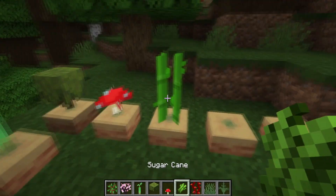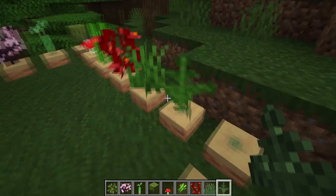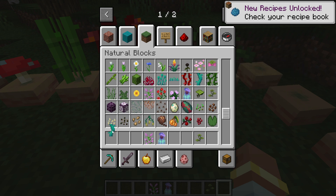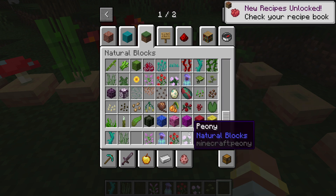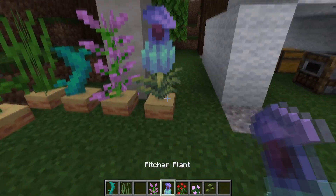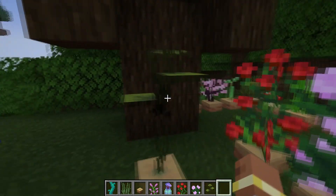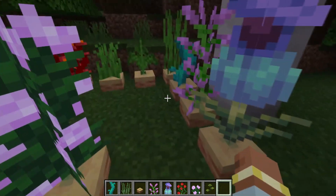As you can see, here are some examples: flowering azalea, mushroom, sugar cane, weeping vines, flat grass and ferns. But what makes these really unique is they can hold two-tall flowers, twisting vines, two-tall grass, lilacs, pitcher plants, rose bushes, and peonies. You can also put the small drip leaf inside of them as well, which is slightly bugged at the moment and comes up a bit dark. I think these are just so cool.